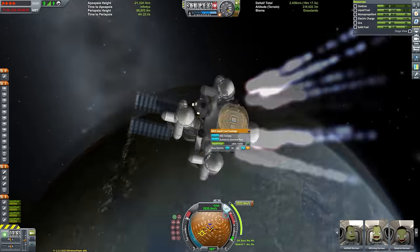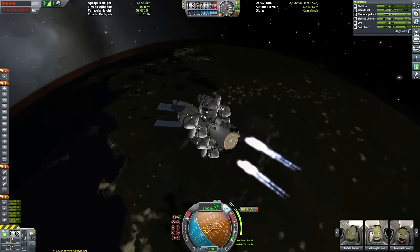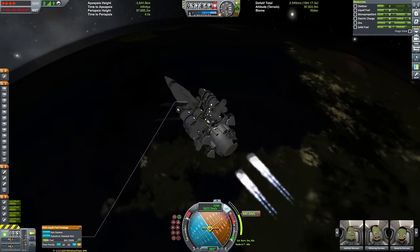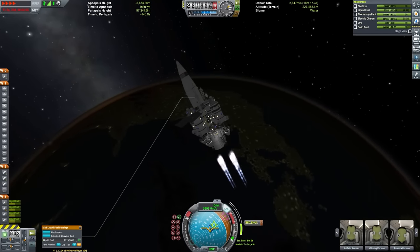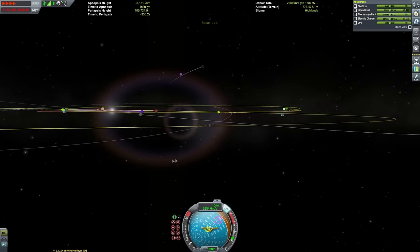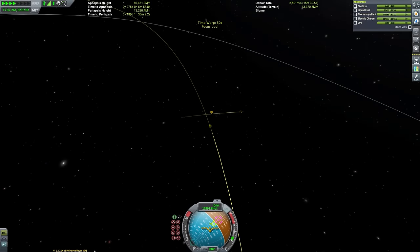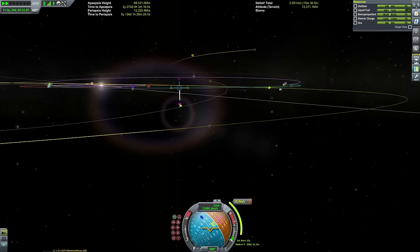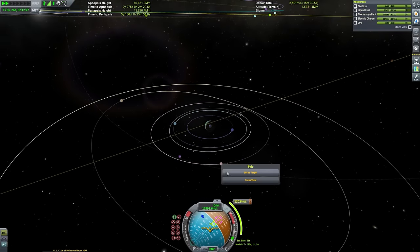Here we are doing our final burn with the nuclear engines, keeping an eye on that top tank because we'll detach it once it's empty to save weight. This thing has way too much fuel for what we need — I just slapped on a load of liquid fuel tanks because I only had about a day from Friday to get the mission done and edited by Saturday. But it gives you wiggle room if you download the craft file. We're leaving with 2,501 meters per second of delta-v according to Kerbal Engineer — those readouts at the top.